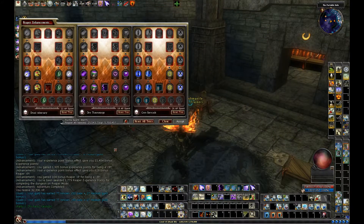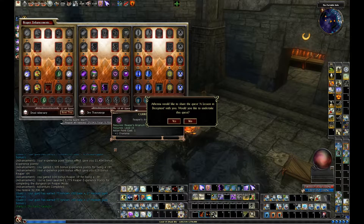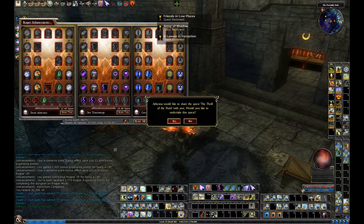One thing to remember when you take level 15 is to make sure you spend your core in Reaper. I've already done so — I took Reflex in the melee tree, Charisma in the caster tree, and Constitution over in Grim Barricade.